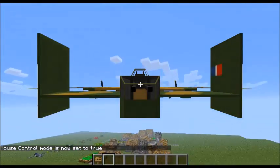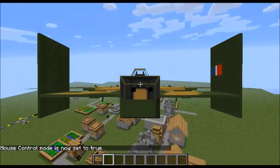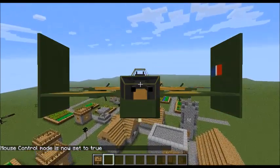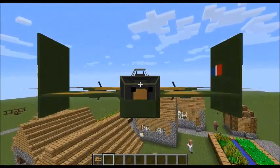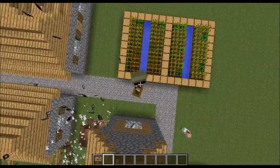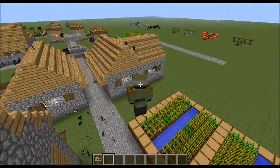I recommend when dropping bombs you should press C and you control the plane with your mouse - it's really good. Try and release one bomb at a time because it works. It drops a lot of items.